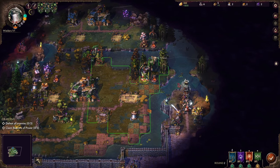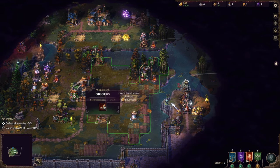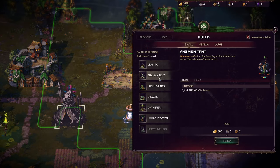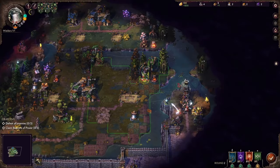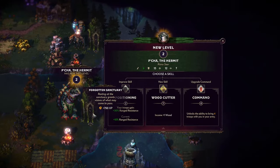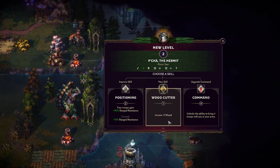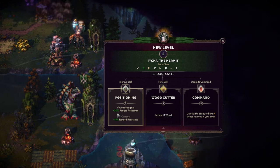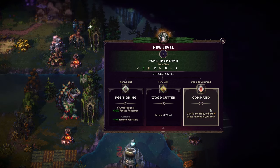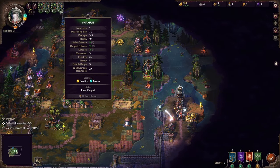750 experience. We could actually learn woodcutter which would give us one more wood, but I don't think it's that useful on a main hero. Let's see — range resistance, nice. But I think we're going with command, so we can split our troops even more for some more essence. We got some gold, wood and stone.